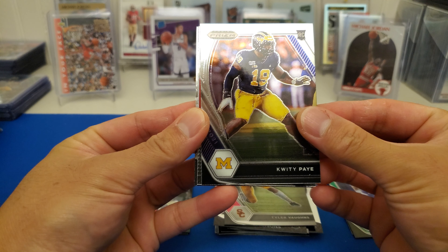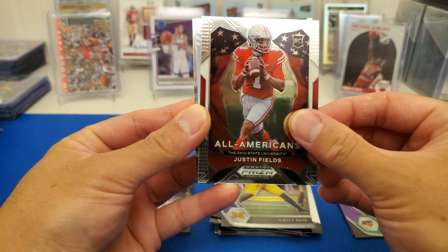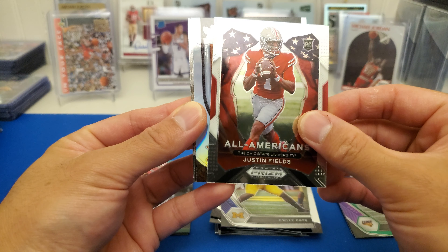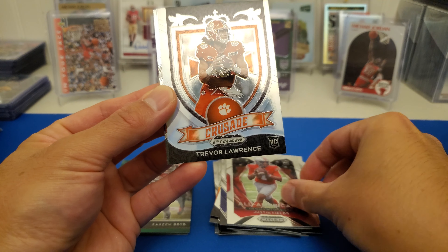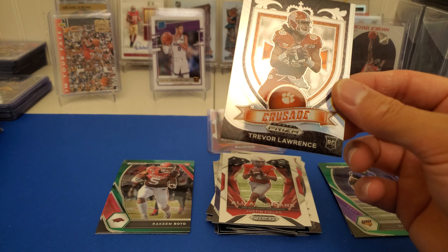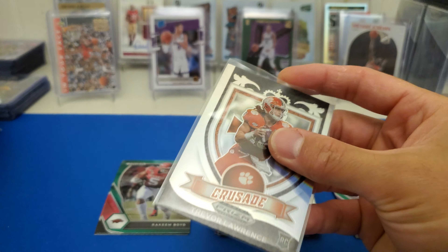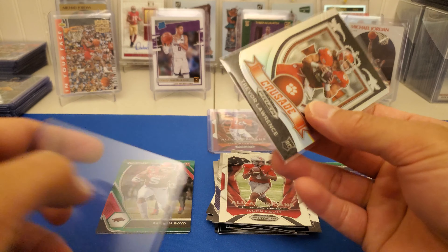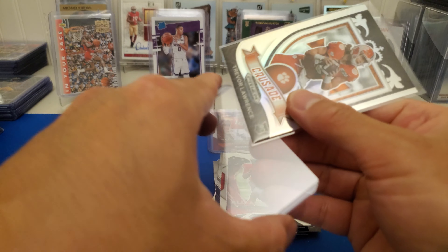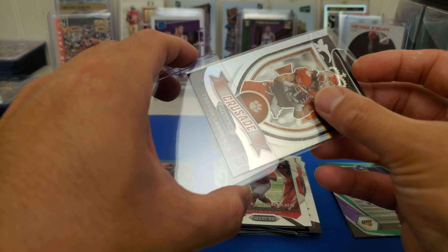Fourth pack. It'd be so cool to hit an on-campus card. Jamie Newman — that's a rookie. Joseph Osai, David Johnson, George Kittle, and Russell Wilson.